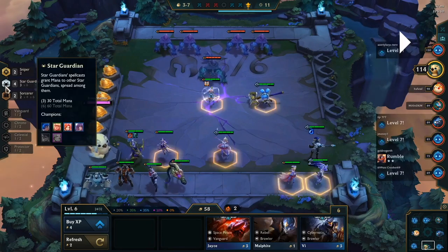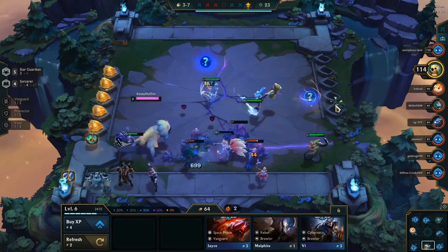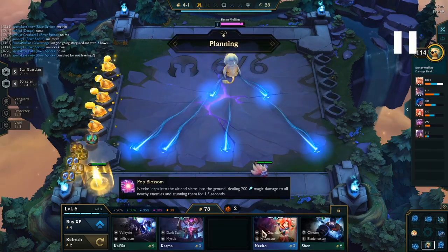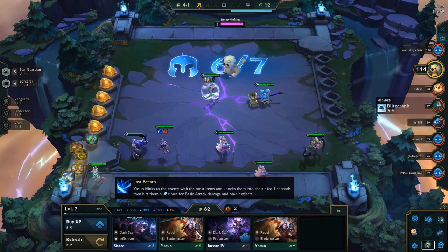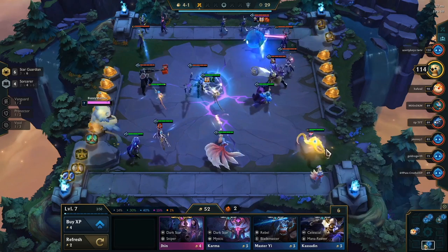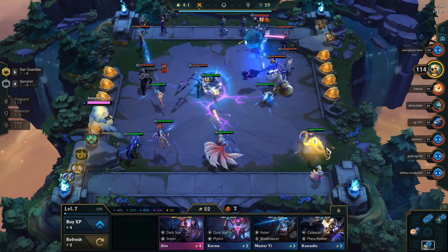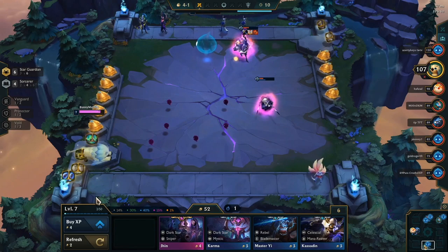So here we find the Syndra and Ahri. It's a little late to be finding them at this stage in the game, so I am getting a little worried. I'm thinking I can't really three-star the Syndra and the Ahri, which is what you generally want to do. So instead, now that I see that I got the Spatula item, I'm going to go ahead and make the Star Guardian item so I can make Vel'Koz a Star Guardian. I don't have enough yet so I rolled down a tiny bit, found the other Niko, and made the six Star Guardian right now. I was really just looking for Soraka, but I don't want to kill my entire economy looking for her.